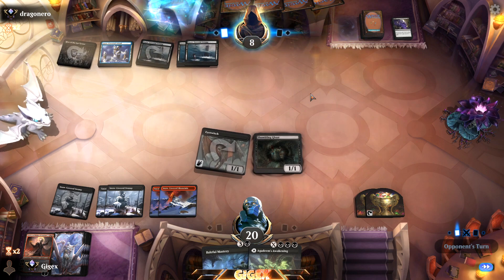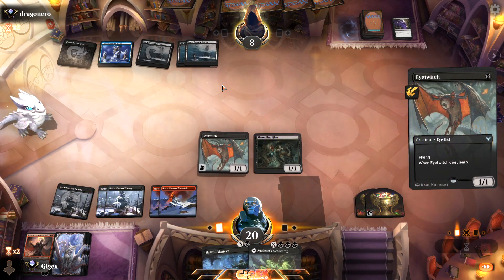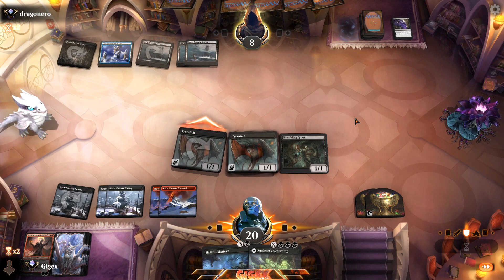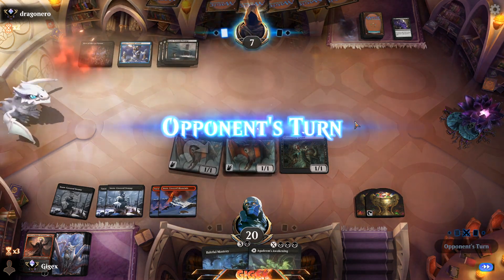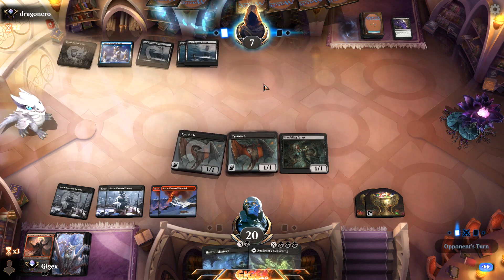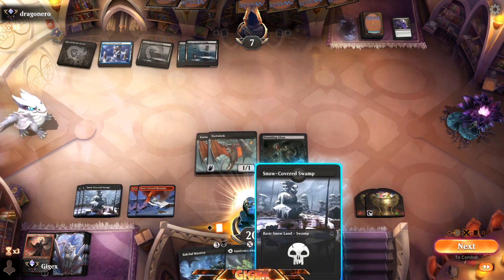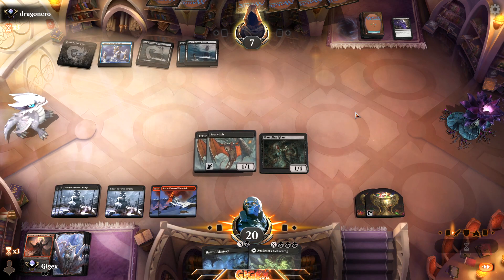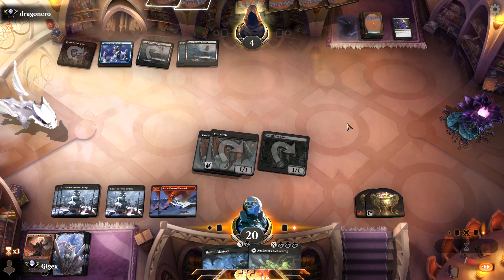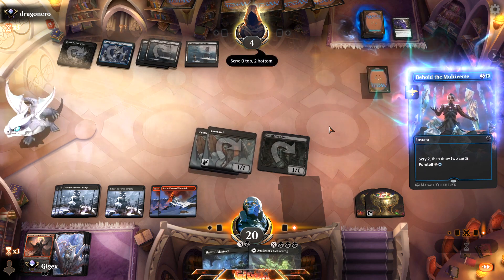I mean, you can keep doing whatever you're doing, Mr. Opponent. We attack with only one because if we're gonna block I want to at least have two blockers for the hive. We got the counters for that — that's fine, let's keep attacking. If this dude doesn't do anything, we can just destroy it next turn. I don't know if that's another counter or it could be another Beholden Multiverse — no idea.